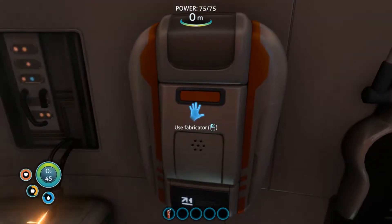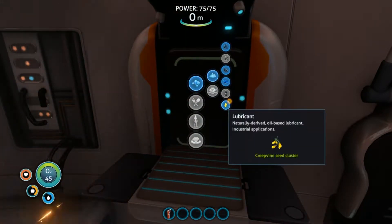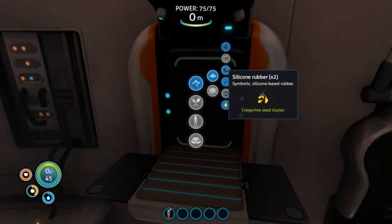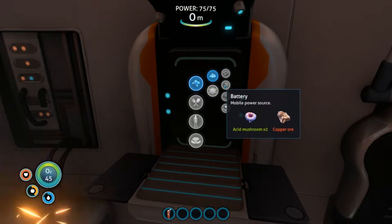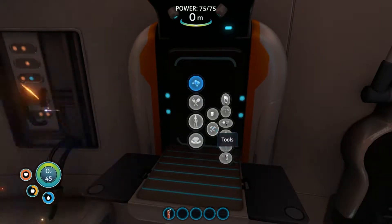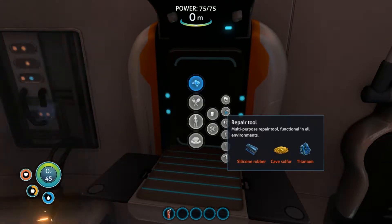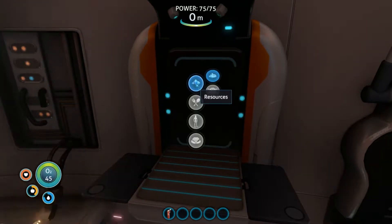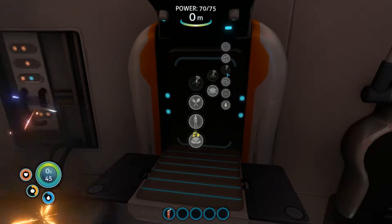I almost called the escape pod Henry because I'm so used to Jacksepticeye's thing — he calls his Henry. I'm sorry. For the repair tool I need: silicone, cave sulfur, and titanium.